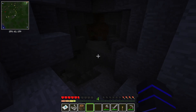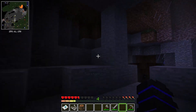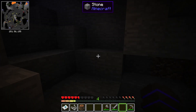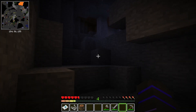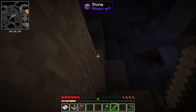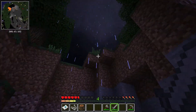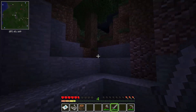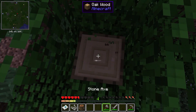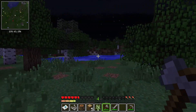I hear a zombie villager, he's right here somewhere — I see him on the map. I'm down here in the cave, running low on food. I can't even sprint. There's a skeleton somewhere — oh, a tree skeleton? I need more wood. How am I even alive?